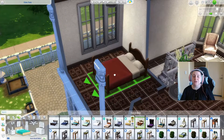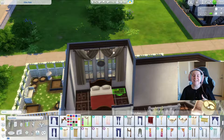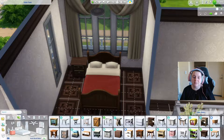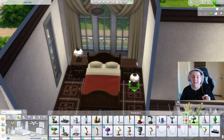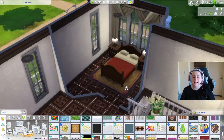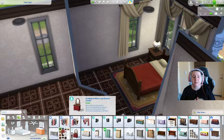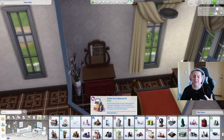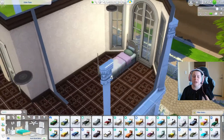Then we've got the two bedrooms. Starting with the master — it's actually not a very big room, quite small. It just kind of has what it needs. I went in with cats and dogs bedside lamps, which I love and have been using nonstop. I went in with a Cottage Living dresser because it had a mirror and the red tone matched.